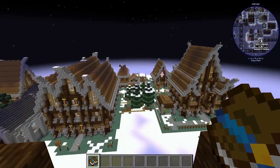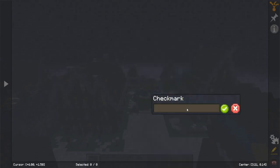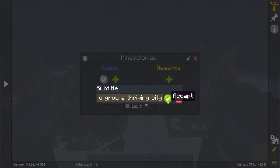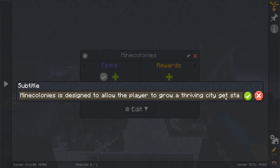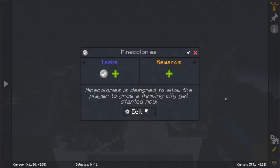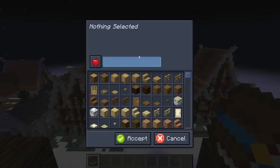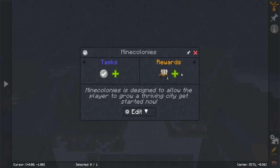One thing I wanted to dive into before ending the video is how important the check mark option is. We'll create one called Mine Colonies, with the subtitle: 'Mine Colonies is designed to allow the player to grow a thriving city — get started now.' Now we're going to attach an item, say a supply camp or a supply ship, or what I would normally do is put it in a table, but this is just here as an example.